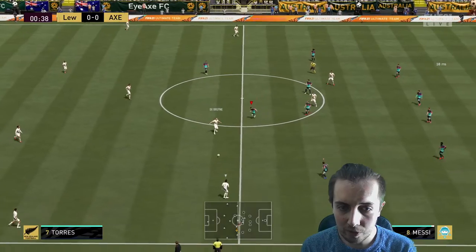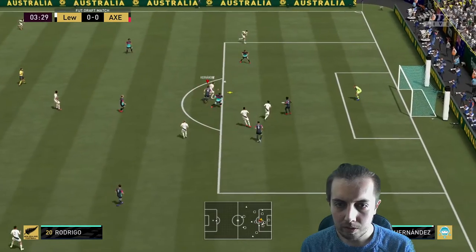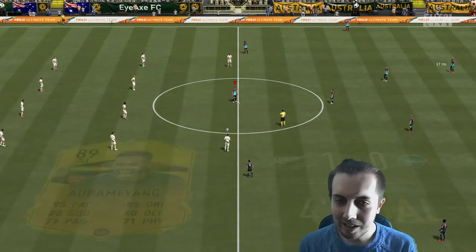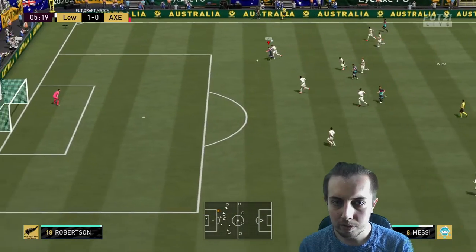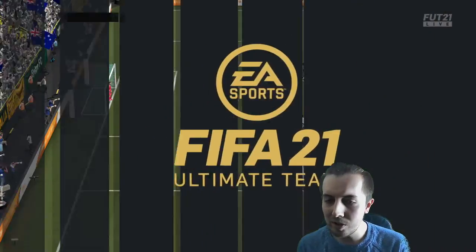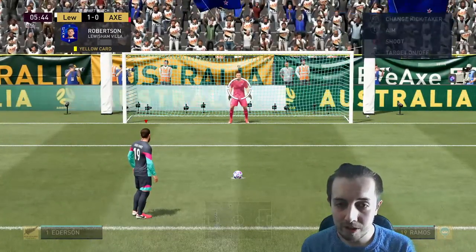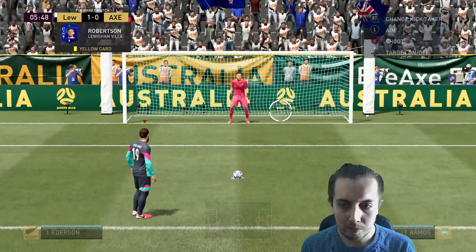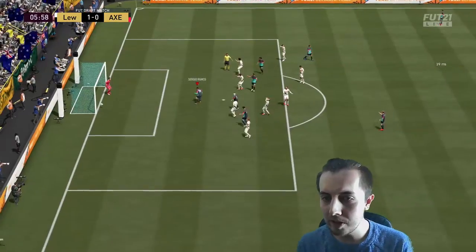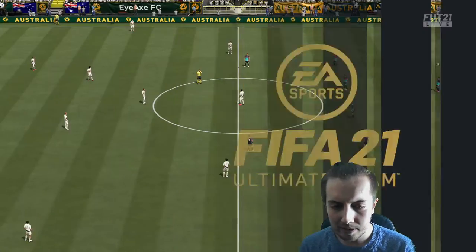We've got Cristiano — hopefully he'll bang in some goals. Frankie — oh come on, how am I not getting that? That's so poor from the game — I made the tackle but it just bounces straight back to him. Messi's through — he's been fully attacked. Get him off the pitch. Sergio Ramos has better pens than Ronaldo so we'll give it to him. There we go — a good penalty by Ramos. Fully deserved — Robertson just fully fouling Messi, you can't be doing that.